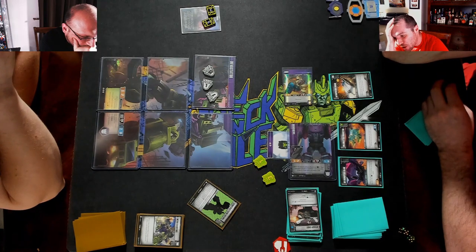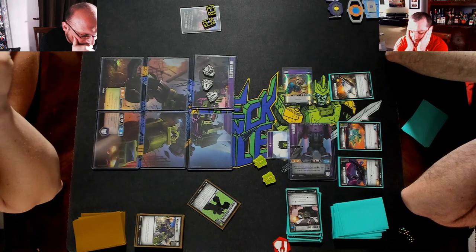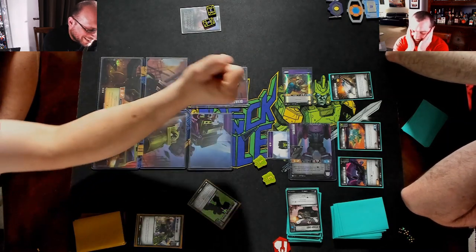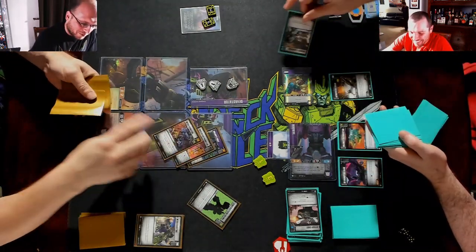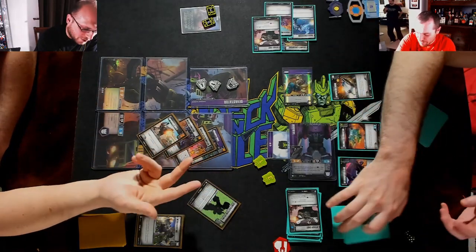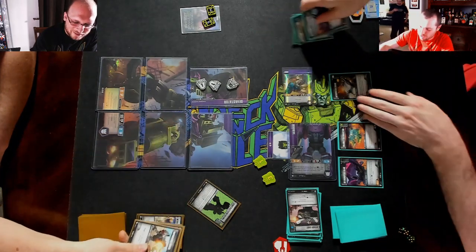Does he have Bold 2? He has Bold 2, yes. Do I just kill Crab and go one-on-one? I think that's what we do — just kill Crab. Bold 2. Six, seven, eight, nine, ten. Here's two. Blocking three — Crab's dead.